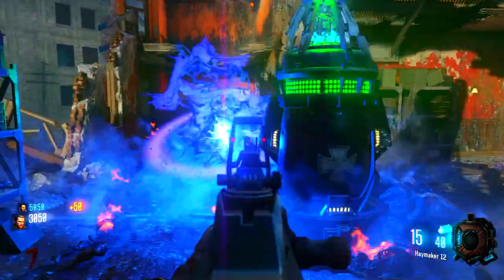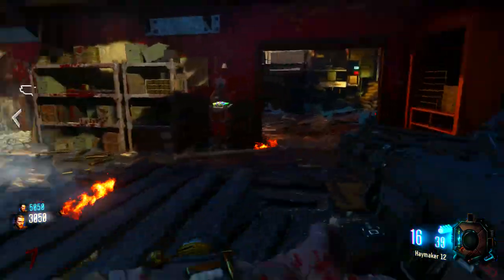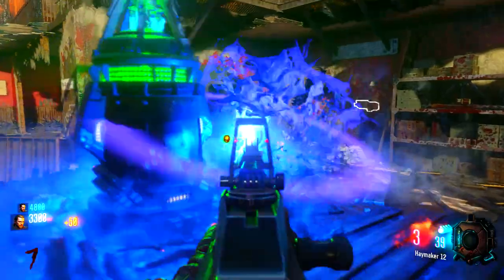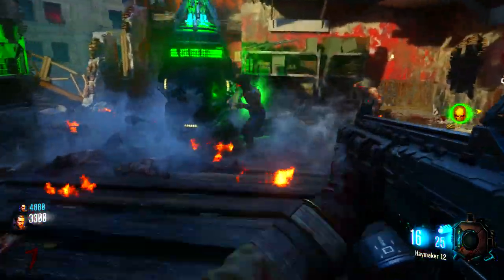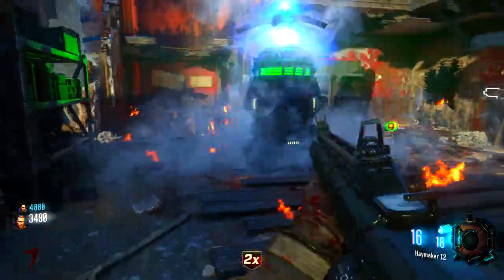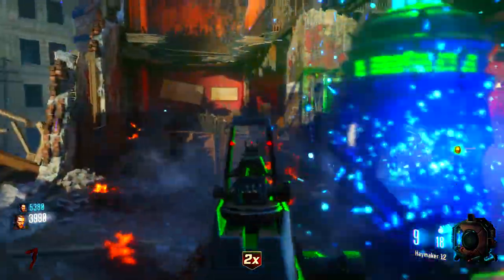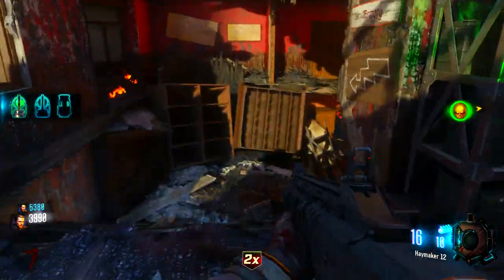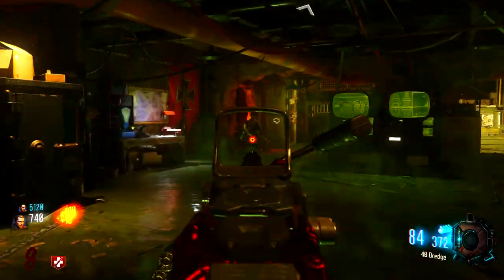From here what you want to do is just keep killing zombies near it because what it does is essentially get souls and it sort of sucks them up. Now the zombies can actually destroy this pod and it just goes green, yellow, red. Now if it gets destroyed, don't worry. All you need to do is repeat the steps over again, which means you need to kill a zombie to get the core. As soon as you complete it, you will actually get one of the three Pack-A-Punch pieces.